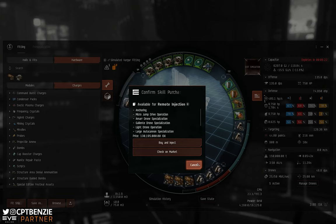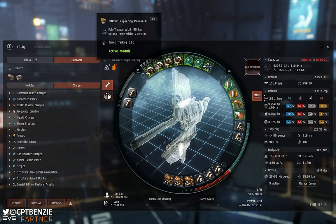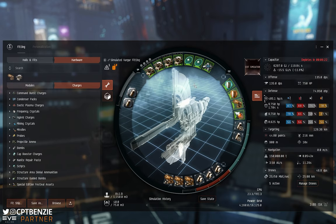Of course, there are going to be skills beyond the bare minimum as well — the Magic 14, for example, are always going to be beneficial. You can look at each module on the fit one by one. We've got 800mm repeating cannon IIs, so we'll need gunnery skills — things like surgical strike or motion tracking are worth training to at least level three and then pushing higher. We've also got shield boosters and multi-spectrum shield hardeners, so it's worth going into the shields category of the skill book and increasing those as well.